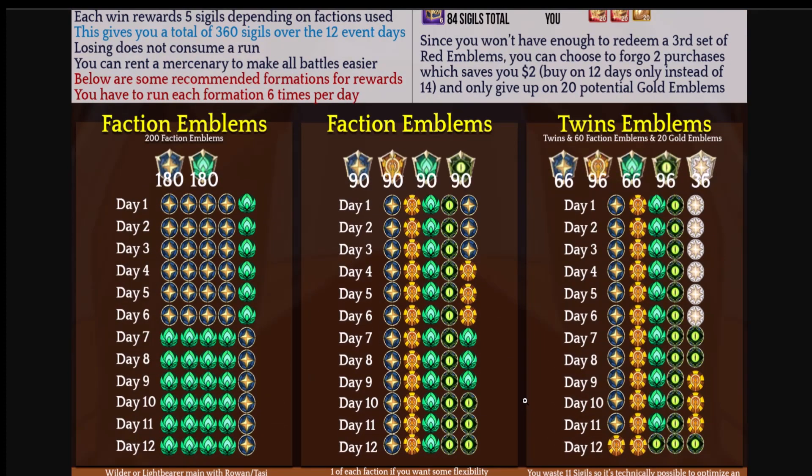Here is the breakdown: 200 faction emblems will be Lightbearer and Wilder. This shows day one through 12 — the main recommended run is Rowan and Tasie faction emblems. If you want flexibility you can do one of each faction. It gives a general guide of who to run with whom. On the Twin emblems, with 360 emblems using this method you'll waste 11 sigils, so technically you can optimize an individual day to get 20 more silver — but silver isn't the big priority.